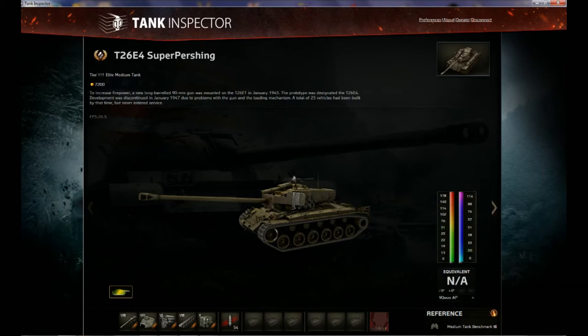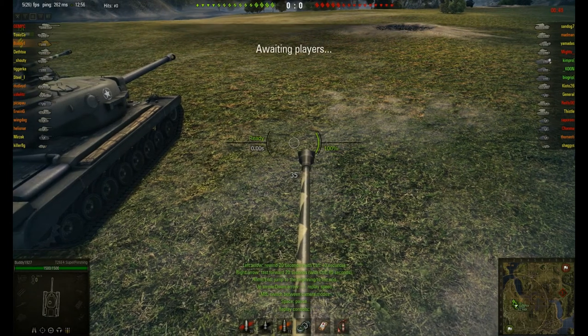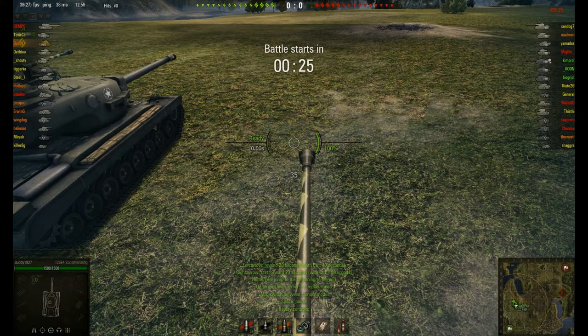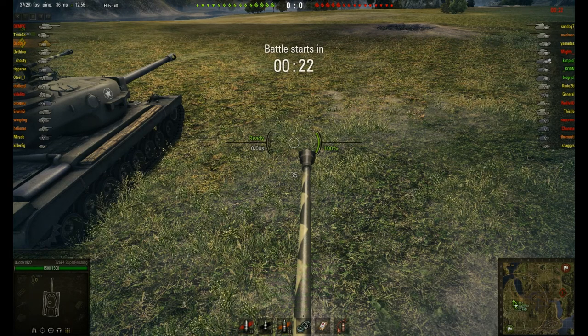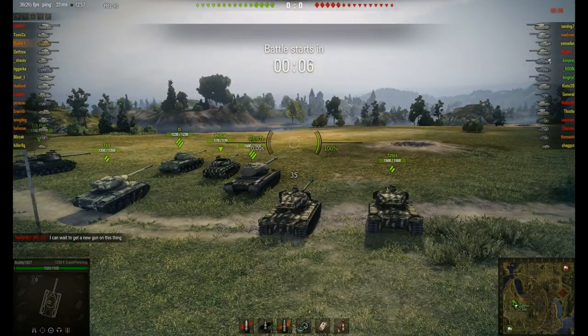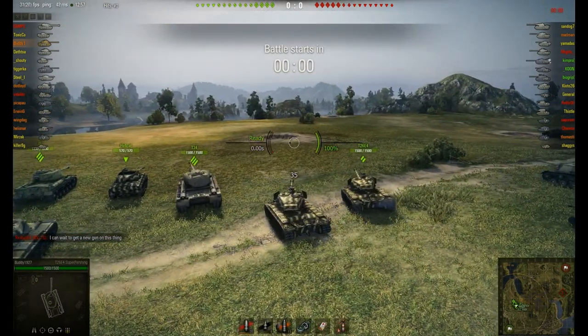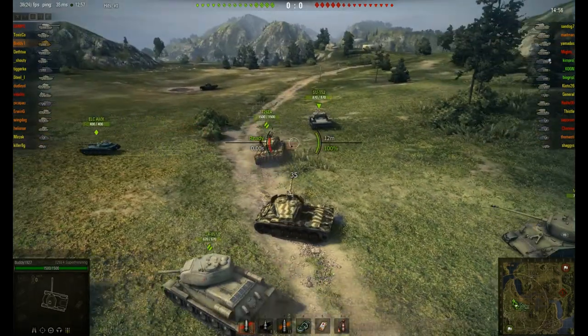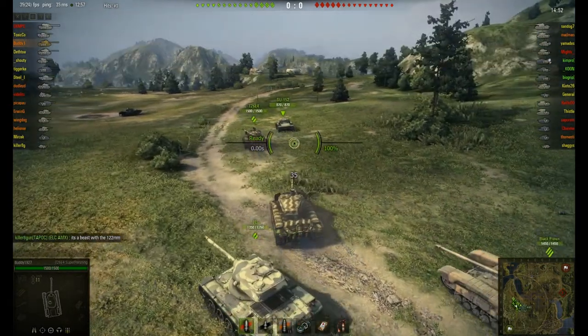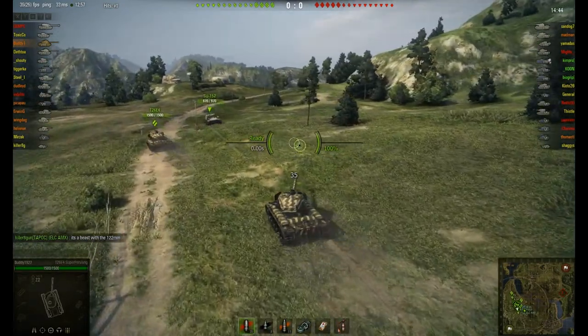Here's a clip of the T26E4 Super Pershing in action. We are in a tier 8 U.S. medium tank — a premium tank. You can exchange crews from the U.S. medium line and put them in this tank. The current crew I have is from one of my medium tanks and only has one perk, so I'm trying to grind them up a bit more. Since this is a slow medium tank, I mainly use it as a sniper, so we're going to get up on a sniper's perch.